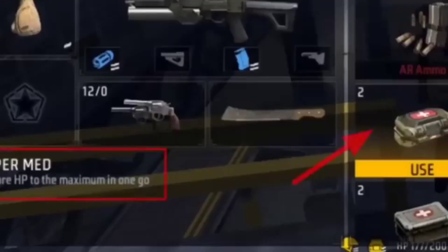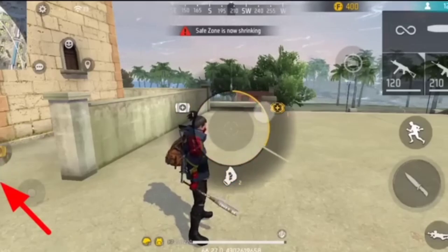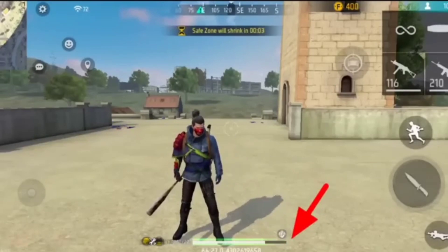We can see that there are 3 different types of mediators, so we can select any one. This one has 10 HP, but we can add 200 HP. There is a new update — Super Medicate — this one is a rare update.